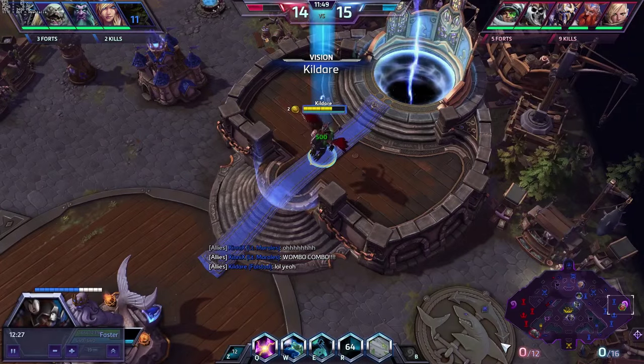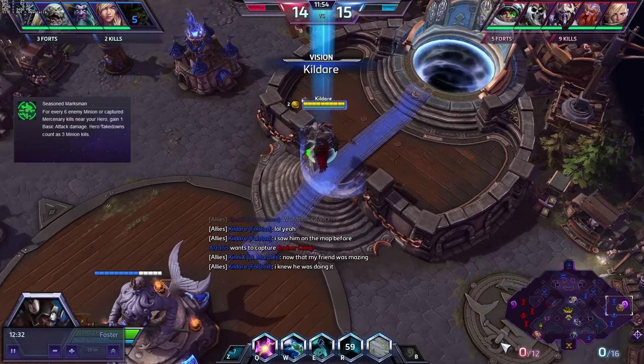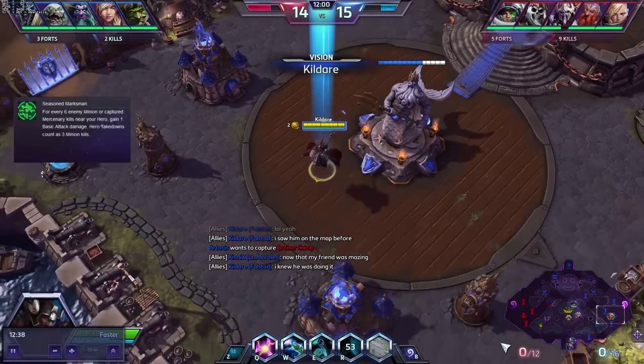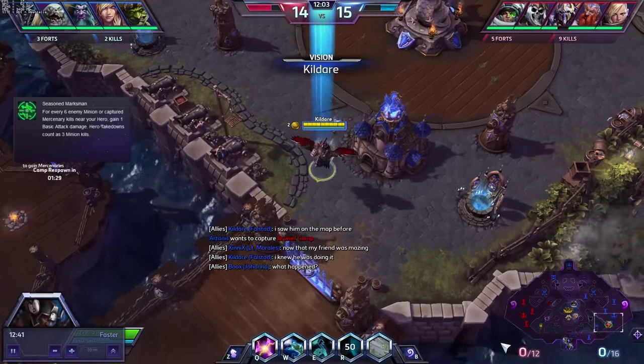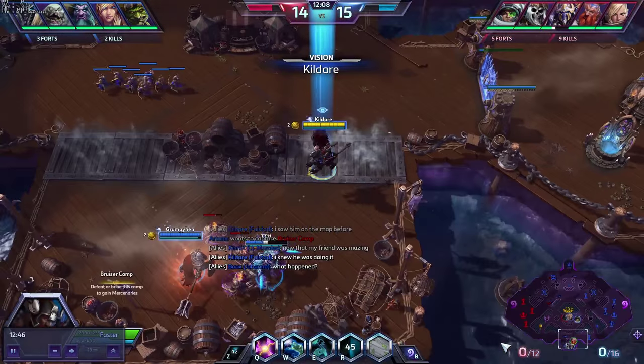For tier 1 I recommend Seasoned Marksman. Falstad can do some really amazing auto attack damage with all of his moves stacked up, and more often than you think it will shock the enemy. This talent is very crucial to Falstad and I would not recommend any other option on this tier.